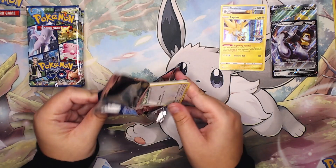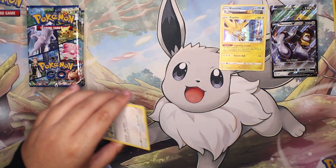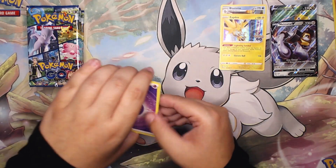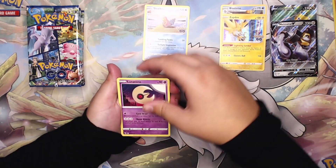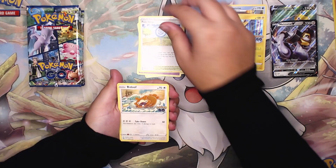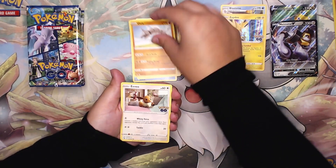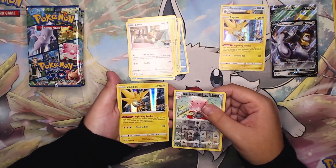First pack of box two: we have a Psychic Energy, Slowbro, Lunatone, Poké Stop, Bidoof, Magikarp, Pikachu, Onix, Eevee, reverse holo Blissey, and on the back another Zapdos holo. Moving on to the second pack of that second box.